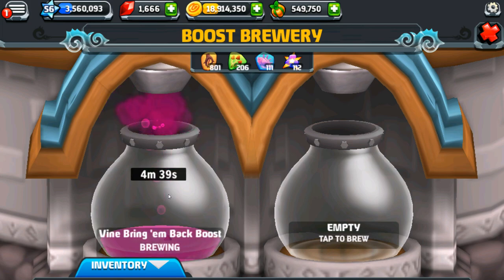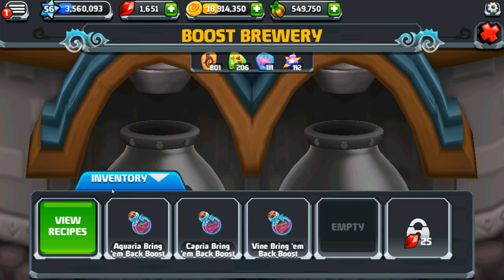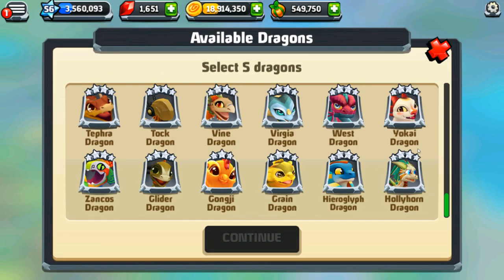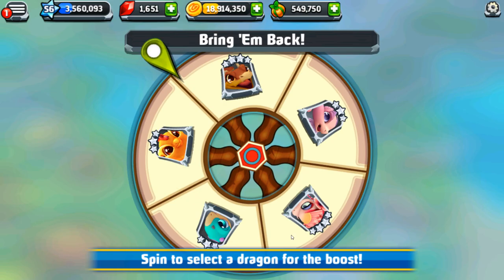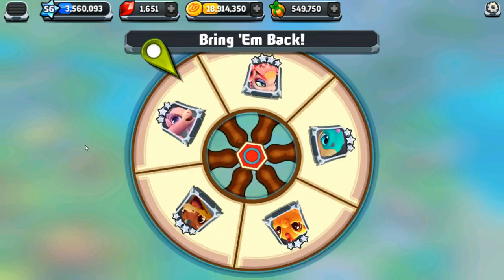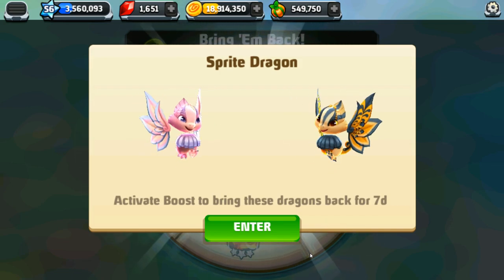We didn't get the sprite dragon unfortunately, but we just expanded our bring them back brew potions — that's a really fun thing to do. Let's try one last time. Let's go with: gongi, tepra dragon, sprite, silk, sea glass — oh, sea glass would be beautiful. Who is it gonna be? Yes! Yes! We got the sprite dragon! I wanted all of them! Wow, that's what you look like — I remember now. You are perfect for spring!